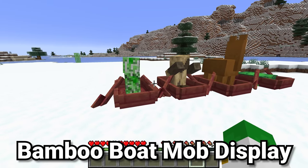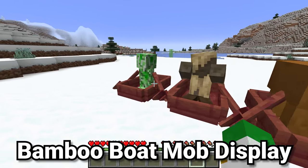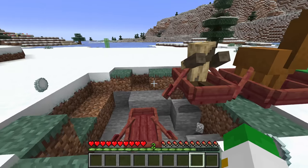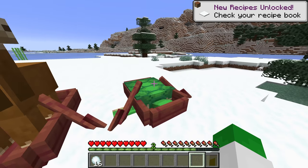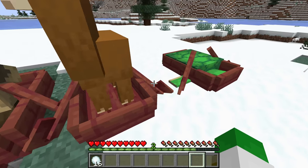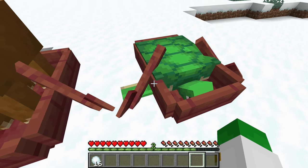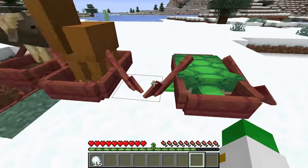Something enjoyable in Minecraft is trapping mobs inside of boats to make a sort of mini zoo — although you do want to be careful about capturing things like creepers. The only problem is that with a lot of mobs, many of their interesting details are lost in a boat. For example, this turtle here, although successfully captured, can barely be seen as most of it is just within the boat.